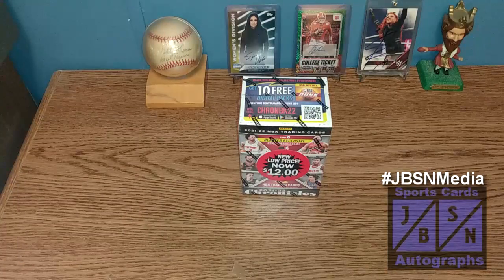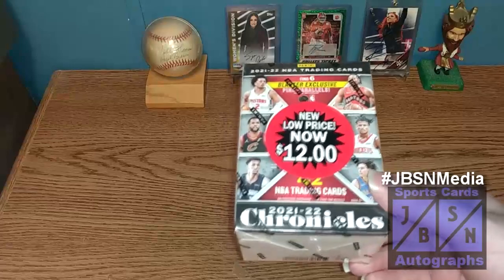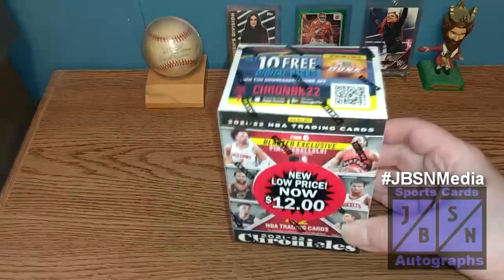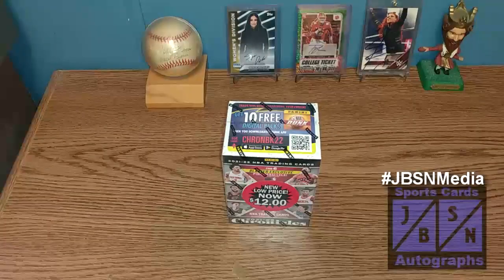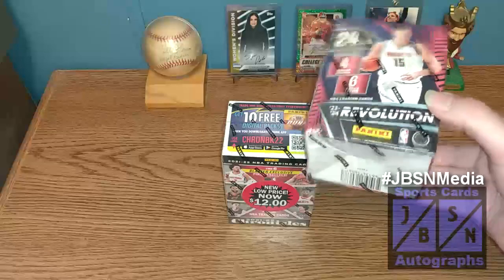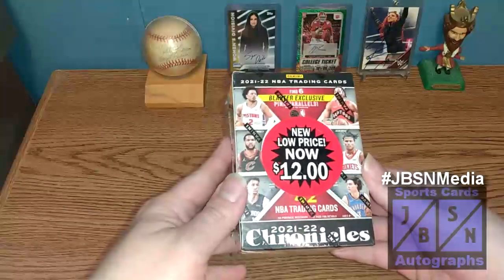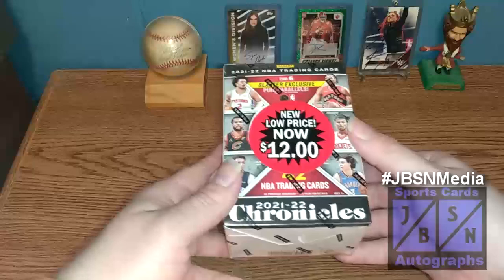As you can see in today's video, as we are on the road to 200 subscribers, we're going back a little bit. We're going to open a blaster box of 2021-22 Panini Chronicles NBA trading cards. You can see the MJ Holding sticker — I got this at a local Walmart store for $12. We're going back in time for another look, taking a break from Wemby Rookie Hunting, but we'll be opening a 2023-24 Panini Revolution blaster in a future video. Today's box features Cade Cunningham, Evan Mobley, Jalen Suggs, Josh Giddey, Jalen Green, and Scotty Barnes on the cover.